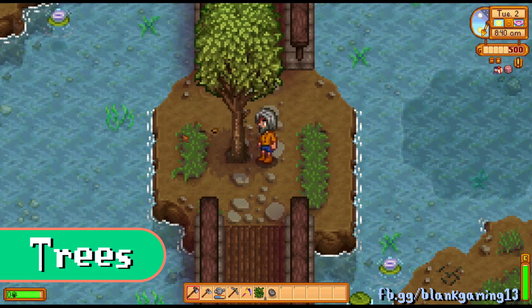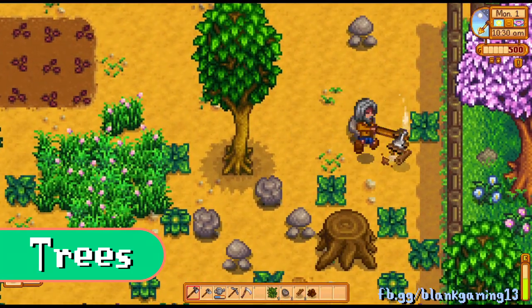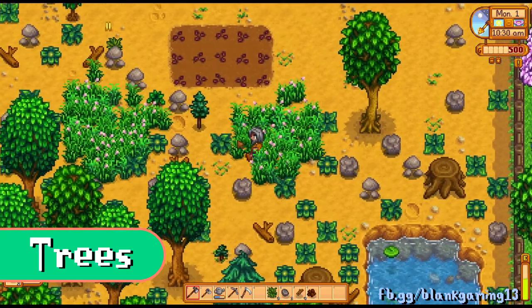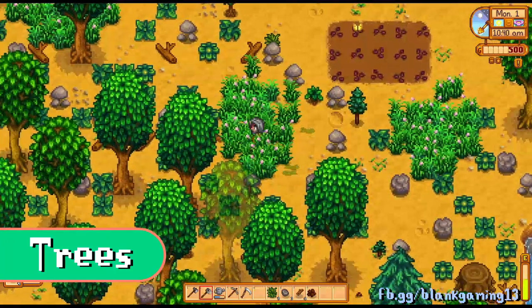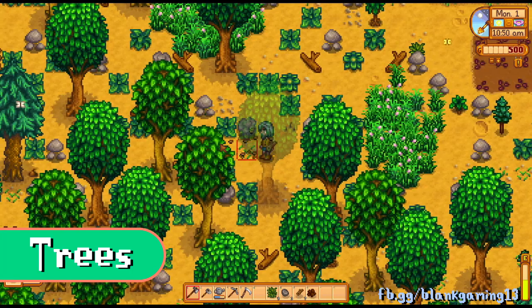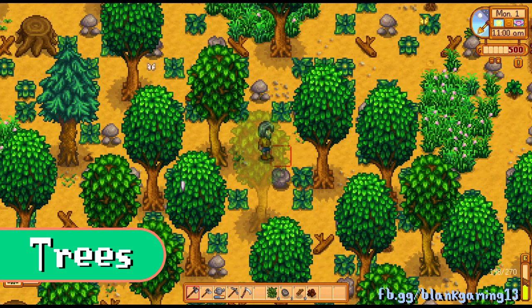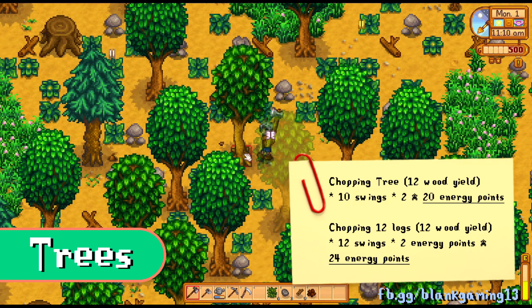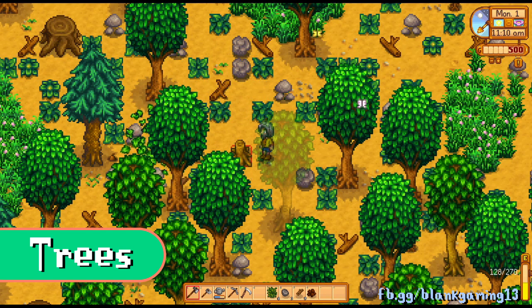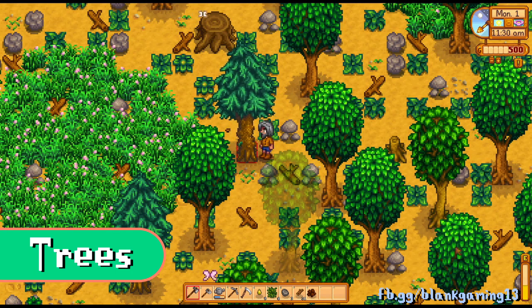Do not do this: trees fall in whichever direction you're facing, left or right. It's debatable which way they fall if you cut north or south, but if there's a body of water nearby, chop the tree away from it. Also, chop down whole trees instead of logs — when you chop a tree you get 13 pieces of wood, and it saves more energy than cutting logs individually.